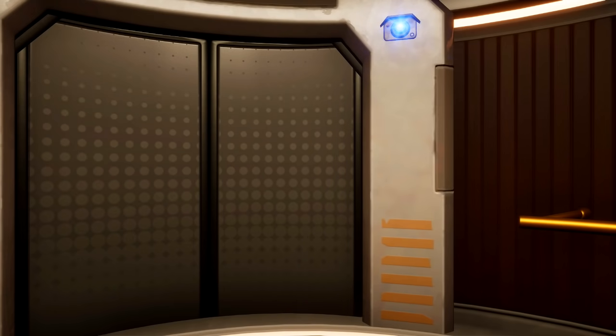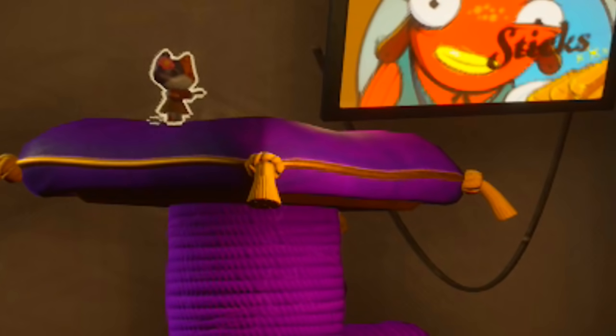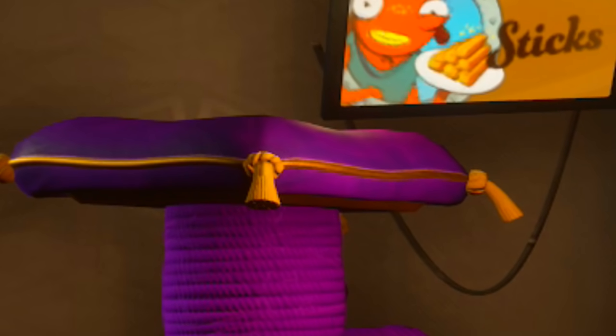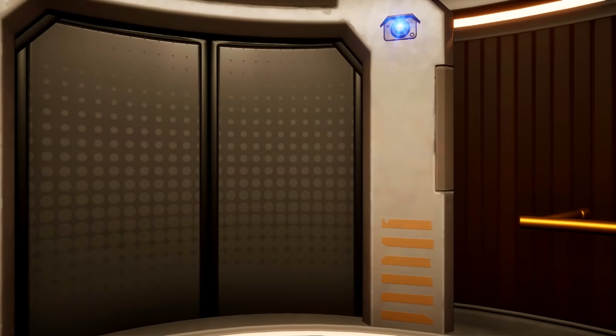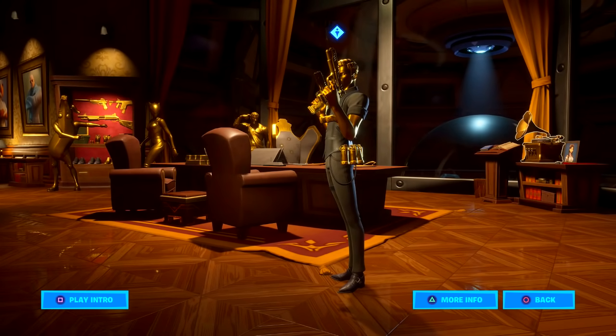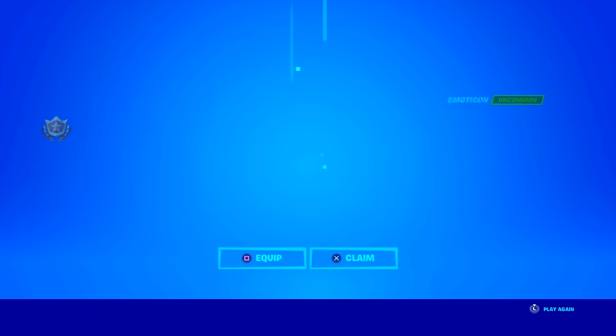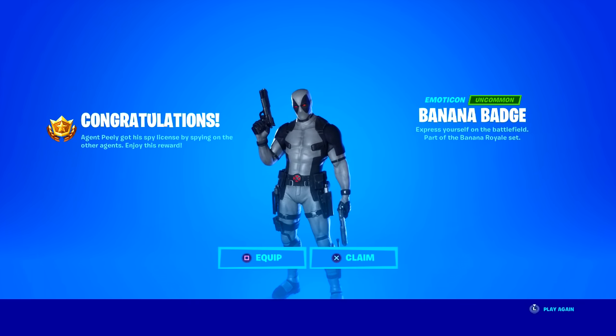The next stage is in Meowselles' lair, where you need to knock off the toy on top of the scratch pole on the left-hand side by simply clicking X or A, whether you're on Xbox or PS4. Upon doing this, he will emerge from behind the scratch pole confirming you've done it. Then progress to Midas' lair, where you simply need to turn the music box to the right of him, and you will see Agent Peeley appear behind the Brutus painting confirming completion. After doing all four of these things, you may need to reset your game as it's glitched for a lot of people, but you will eventually see the reward screen.